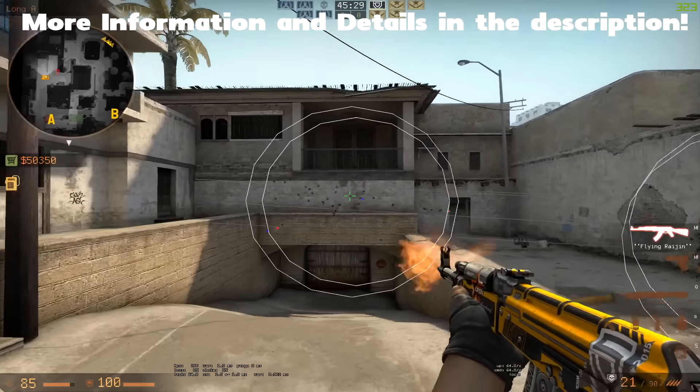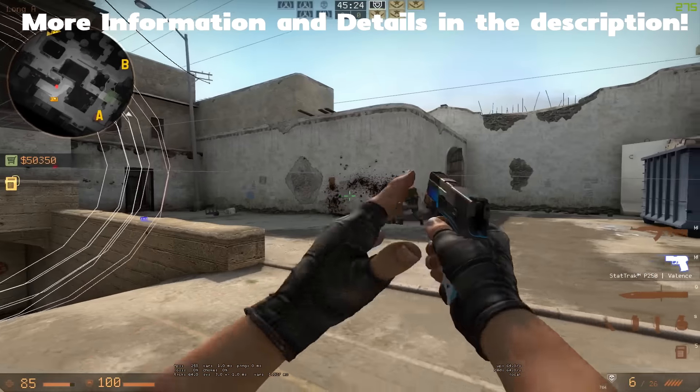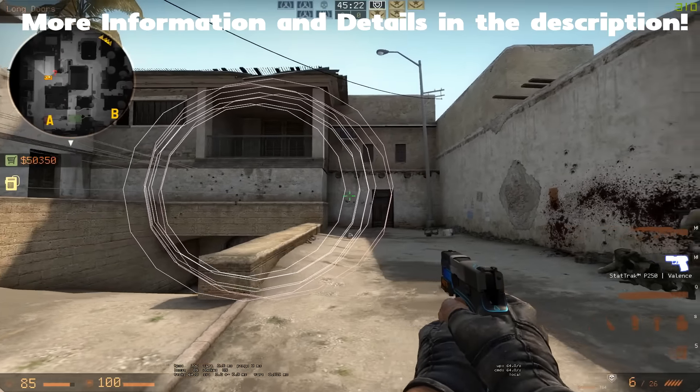And when you're jumping around now, you have this huge circle. You can see the bullets land over here, over here, over there. So jumping and firing is no longer a good idea.